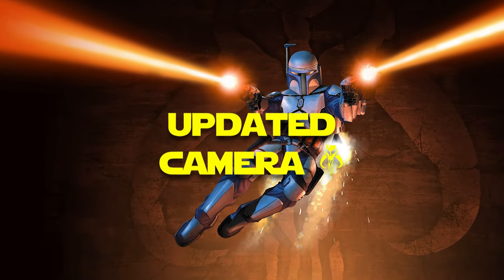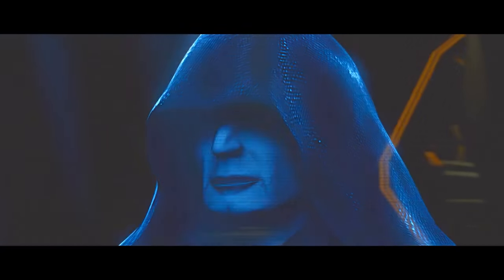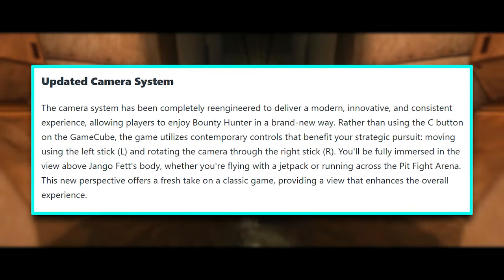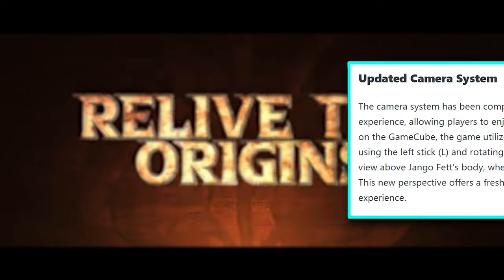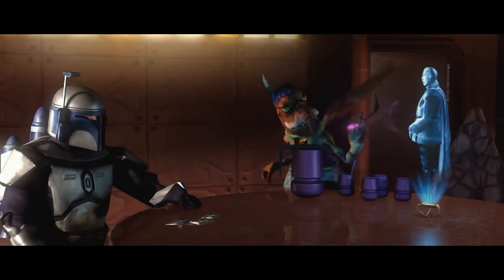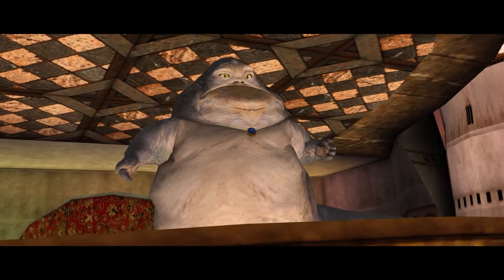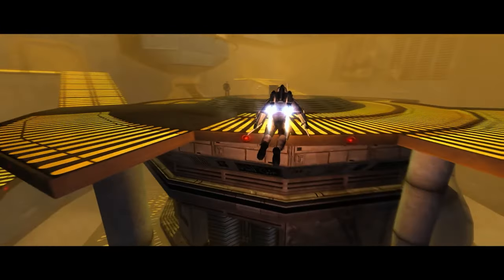Tied into controls is the camera system. Back in the original game it was not so fun to use, so Aspire have re-engineered the camera system to give a more modern, definitive and consistent experience. Rather than using the C button on GameCube, the game now uses typical camera controls — the left stick to move and the right stick to rotate the camera, just as you'd expect.